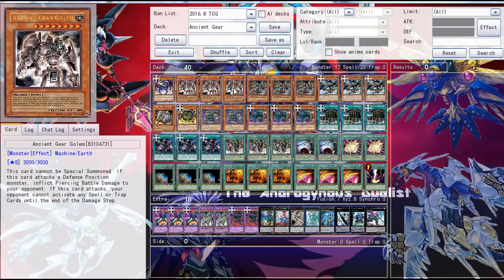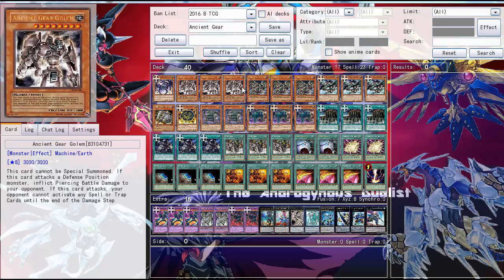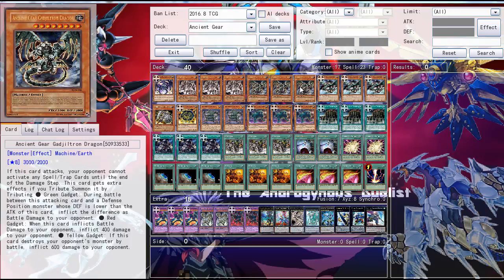Then three Ancient Gear Golem, fusion materials for Ultimate Ancient Gear Golem and a tributing target. Then three Ancient Gear Chaos Dragon — pretty much for a tributing target and a pretty good beat stick. Not any other reasons for running this card basically.